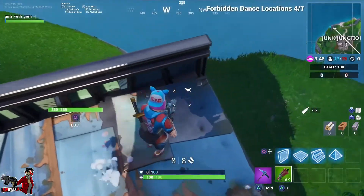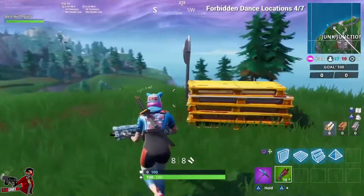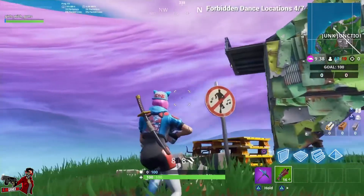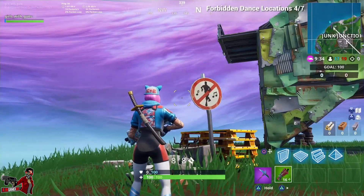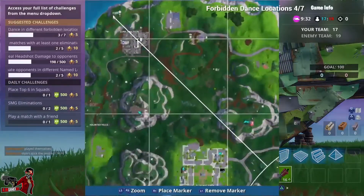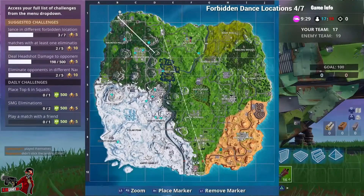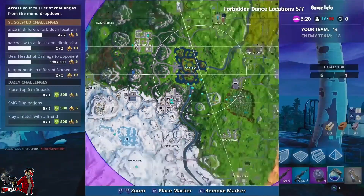Then we're gonna head over to Junk Junction at our beloved llama — every season we've been coming to this llama. My opinion: I think we need to have a contest for what the next origami animal is going to be placed in Fortnite. We all pitch in, submit something, and see what happens.